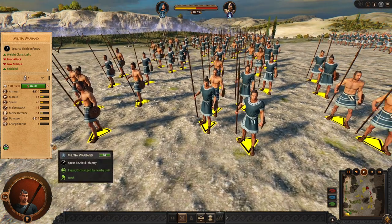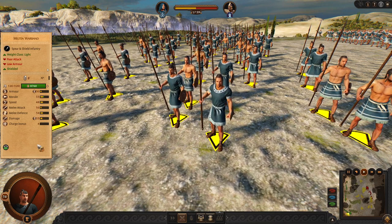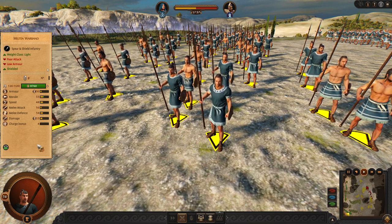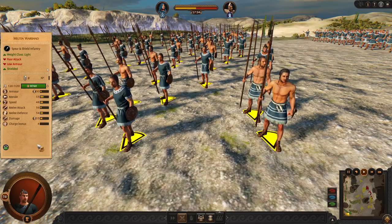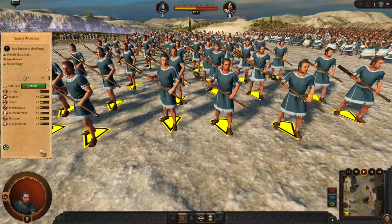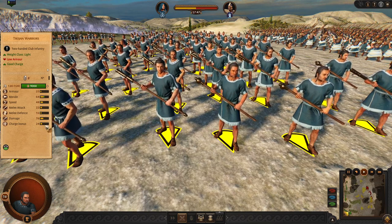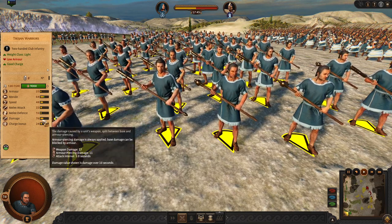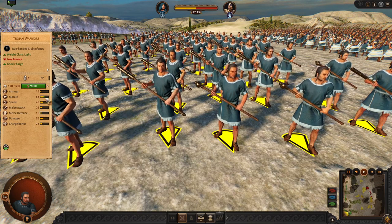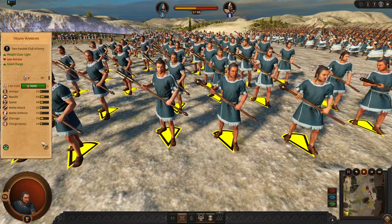Let's review his army. He starts with the Militia Warband, just like other Trojan factions. This is an okay frontline unit, very cheap. Trojan Warriors are slightly more efficient because these chargers do okay — good weapon, okay charge, fast enough. They will perform better than Militia.